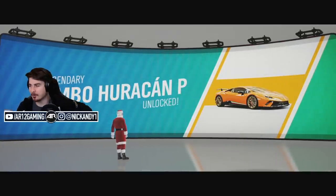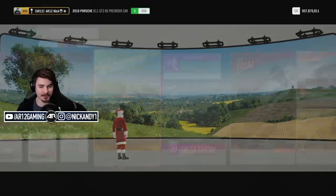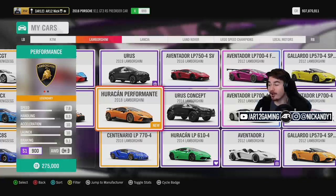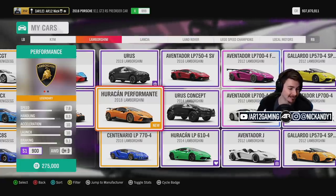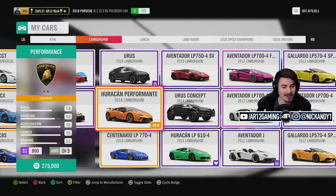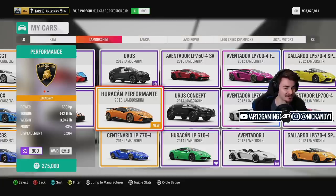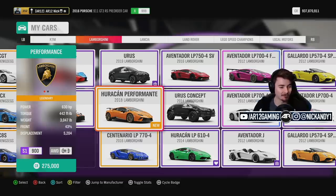The Lamborghini Huracan Performante has been unlocked — one of my personal favorites. It's at the top of S1 class, which might actually make this thing very, very slow in S1 class. But anyways, it is a legendary car. 630 horsepower, 450 foot-pounds of torque, 3,000 pounds, and it's all-wheel drive.